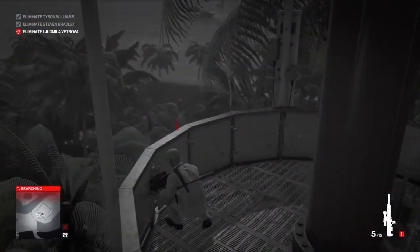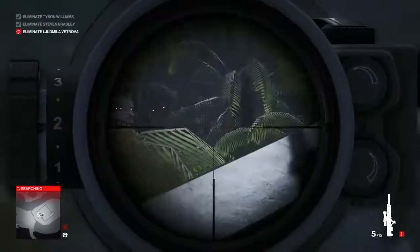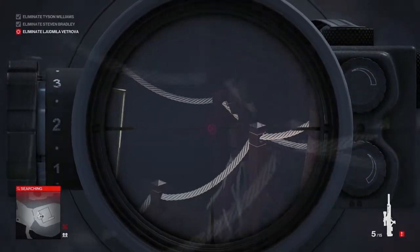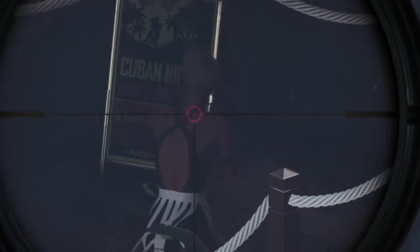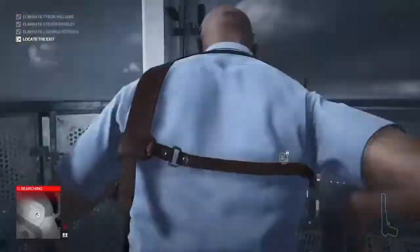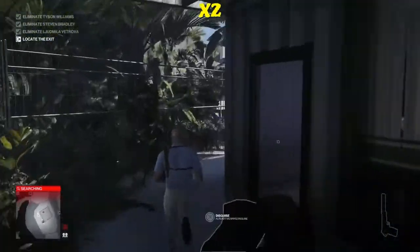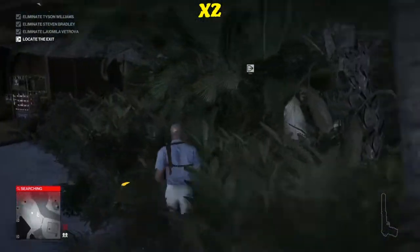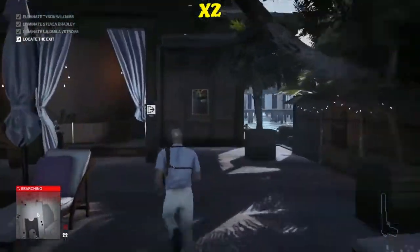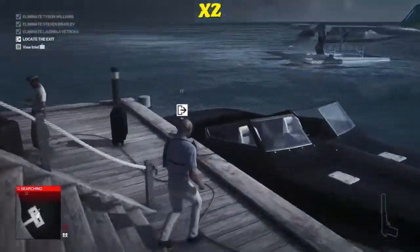Just one more target to go — only Ludmilla remaining. We're going to take her out at the back of the restaurant area. You do get numerous opportunities to take each of your targets. If, unlike me, you've had to do a fair bit of waiting around, upon exiting the radio tower there could be numerous guards looking to kill you, so just be aware of that. That is why I technically blew up the two guys on the roof — so they would not be the first line of defense while I'm coming down the ladder.